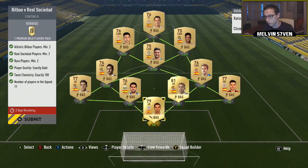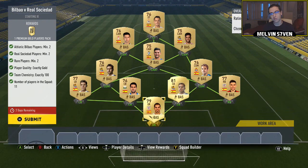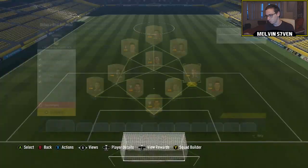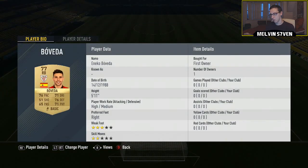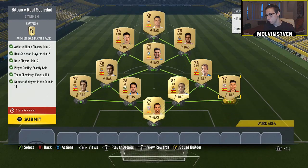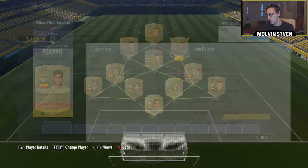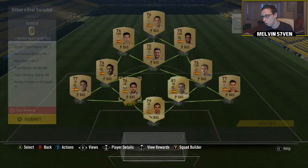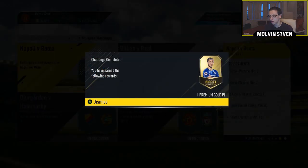Moving on to Bilbao - this is Real Sociedad. You need two rare players, two Bilbao players, and two Real Sociedad players. I've got Arrazola in net and the right back Boveda for the Athletic Bilbao players, and then for the Real Sociedad ones we've got A. Martinez and this CAM Jan. This one is honestly ridiculously easy - all they have to be is gold. Very easy - you get a premium gold players pack, which is a 25k pack.